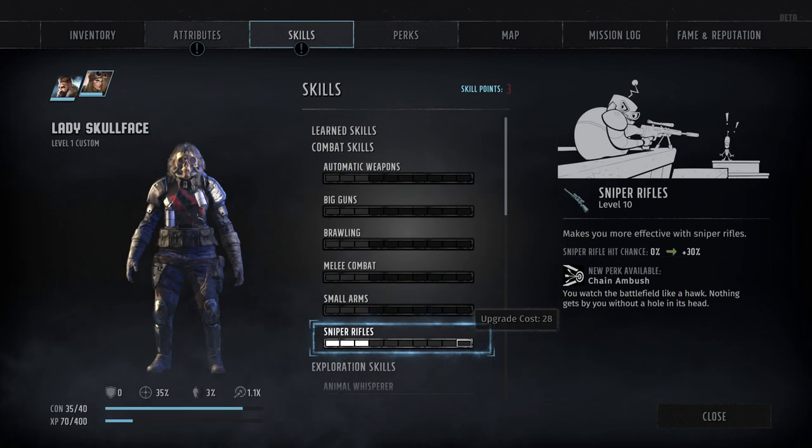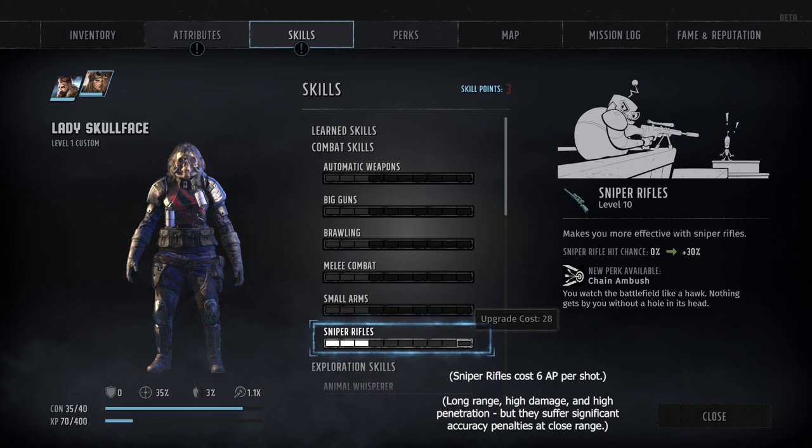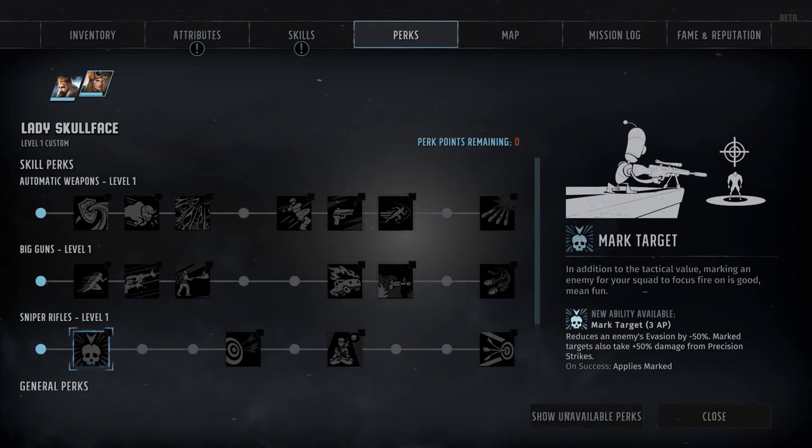Next up, we've got Sniper Rifles, which is actually the last of our combat skills. It covers how effectively we can use sniper rifle-type weapons while also granting plus 3% hit chance per rank. Because the Sniper Rifle skill only focuses on a single type of weapon, it has comparatively fewer perks than most other combat skills, starting with Mark Target at rank 2. This grants the player the special ability to mark a target for 3 action points, causing the marked target to suffer a minus 50% penalty to their evasion and plus 50% damage from any precision strikes. Unlike most other similar abilities, there's no duration listed for Mark Target, so presumably it lasts indefinitely — until the target is destroyed, or possibly until the player marks a new target.